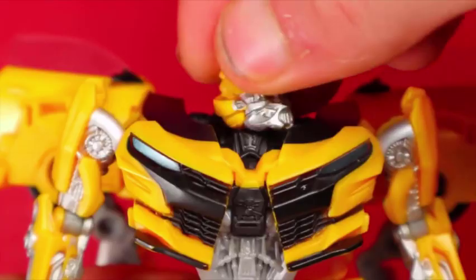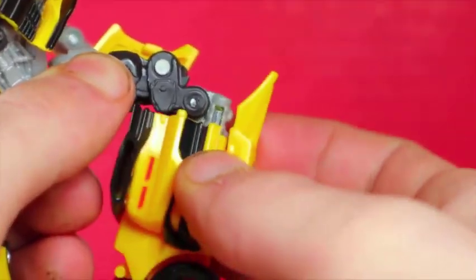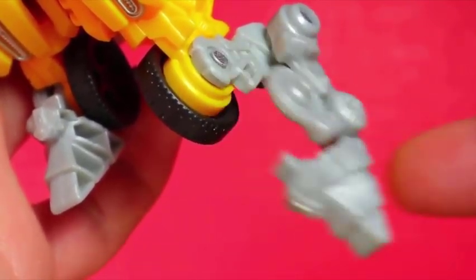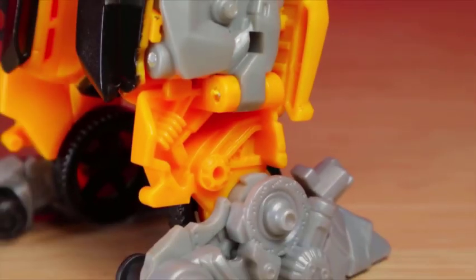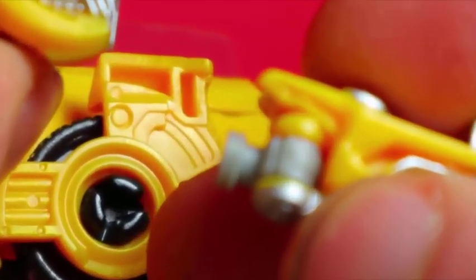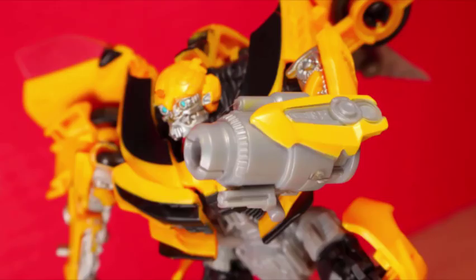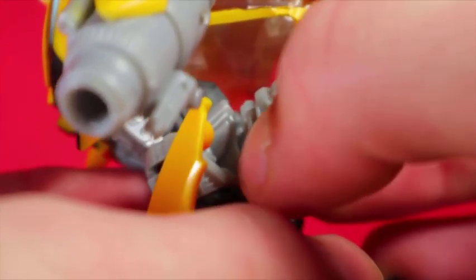Did someone say articulation? Ball jointed head, ball jointed shoulders, rotation below, elbow bend, waist rotates, ball jointed hips, rotation below, knee bend, and foot moves. For a Bumblechungus, he actually poses pretty well. Just make sure the feet tab in properly — there's a common issue, but mine seems okay. Let's take a look at the weapon. You can dislocate the arm from the mushroom peg and replace it with a traditional cannon. It's supposed to only attach to one side for elbow motion, but if you don't care you can switch it. You can do this with the cannon too, and for storage you can shove the arm on his butt.